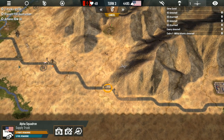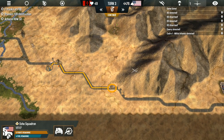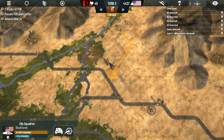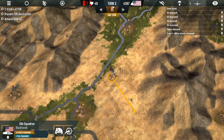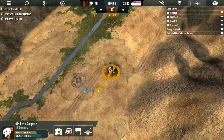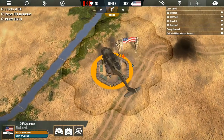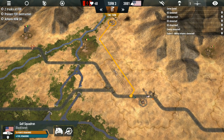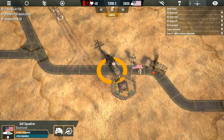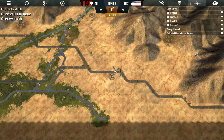Yeah, everybody can make it — wonderful. That makes me happy that everyone can actually make it. Our supply trucks have successfully managed to reach our first checkpoint. We're going to move Echo Squadron in to defend the forward operating base, and move Kilo Squadron to the northern base as well. Damn it — I didn't think there would be an IED there. That's not good. Now we've got injured troops we need to get back. Let's go ahead and pick those dudes up and medevac them down to this base. Now we've got fuel, so we're good.